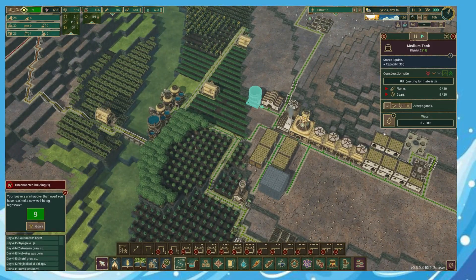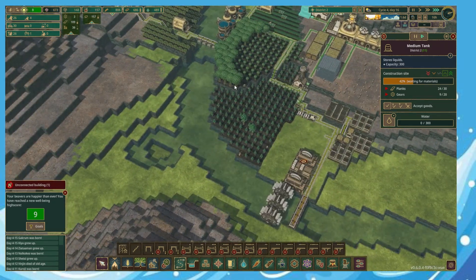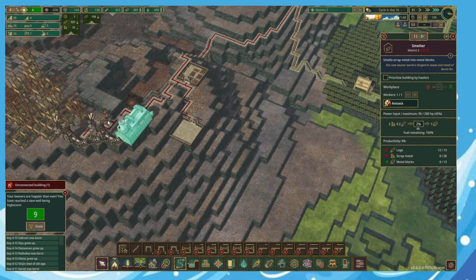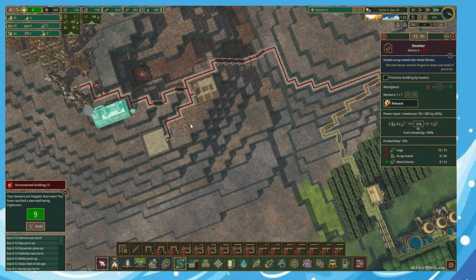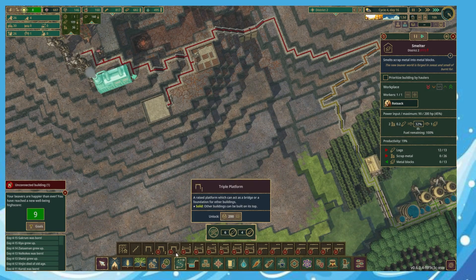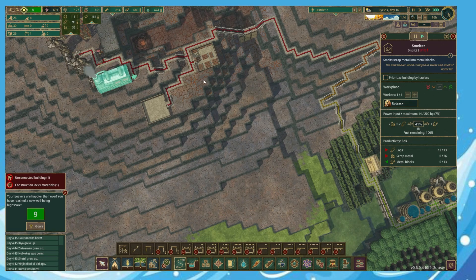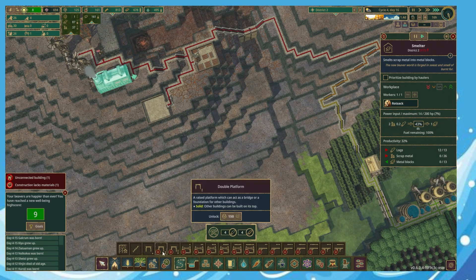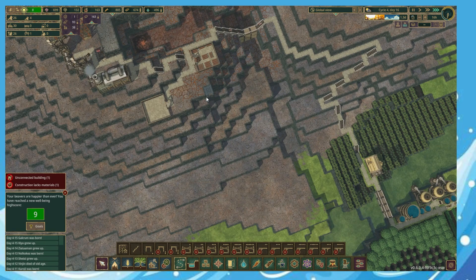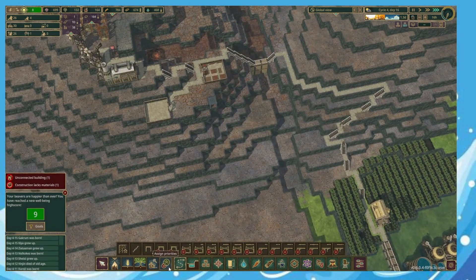Things are going pretty well - if we can get this built we'll be able to get some water stored up. I feel like if we have a log store up here - where can we fit one in? Can we just put a platform there and then get a log store on top?